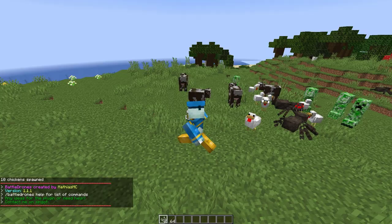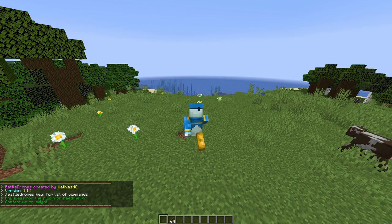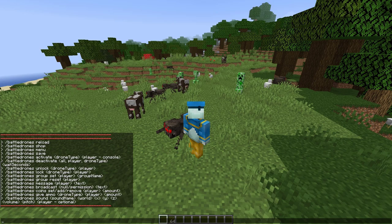Hey guys, welcome to another Server Miner plugin tutorial. I'm your host LG Jim 007 and today we're looking at the Battle Drones plugin. This is a really fantastic plugin which allows you to have a drone above your head that follows you, helps you, and shoots at people. If we do /bd help, that's going to show us all of the commands.